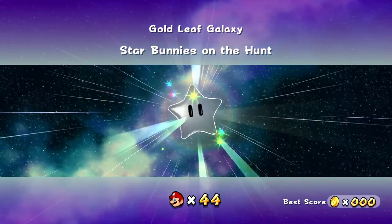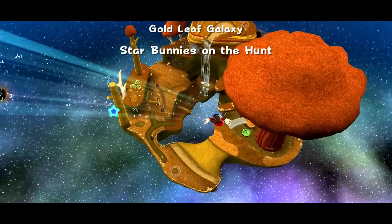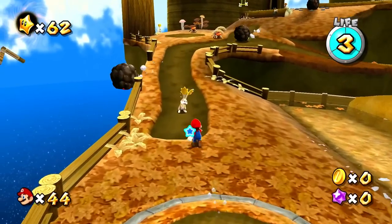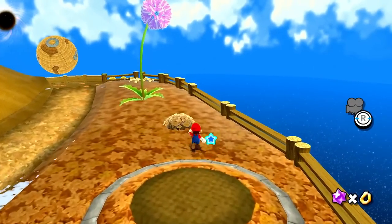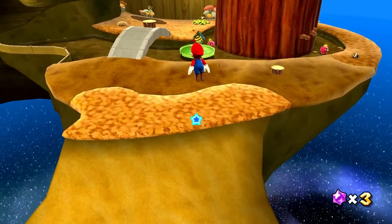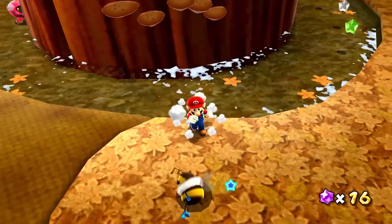So we're hunting some of the star bunnies to start things off. I can already see one on this little wooden planet — it looks a lot like Honey Hive Galaxy. Maybe that's the idea? Is this supposed to be sort of like an autumn version of it? I do see a Bee Mario over there, so that really must be the idea. One of the star lumas mentions they're looking for blue star chips with their brothers but haven't found any. I'll look around and hopefully find some. We can play around with the leaves too — that flings me way up here.